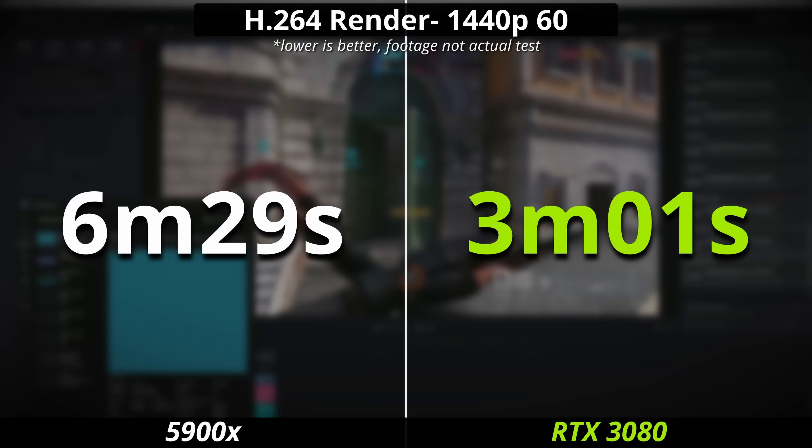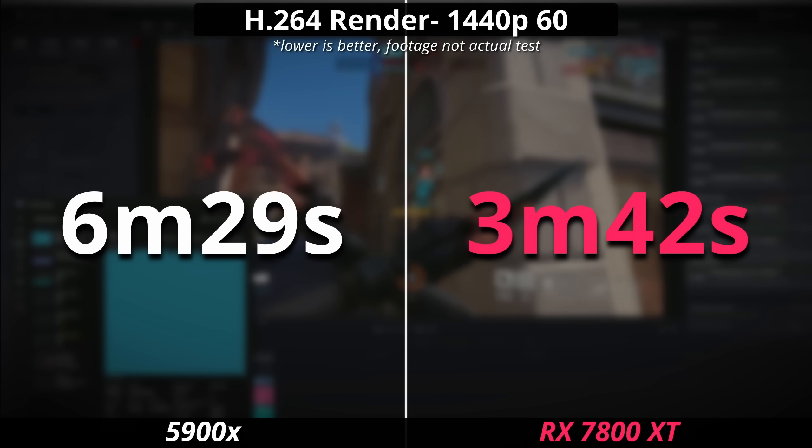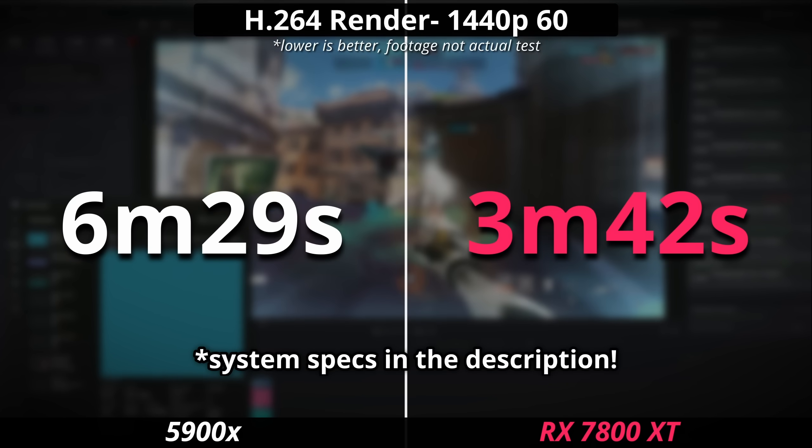Having a lot of CPU cores feels like a subtle flex nowadays when GPUs basically do what they do for general productivity stuff — just way better and way faster. So how does a high core count CPU perform in gaming?